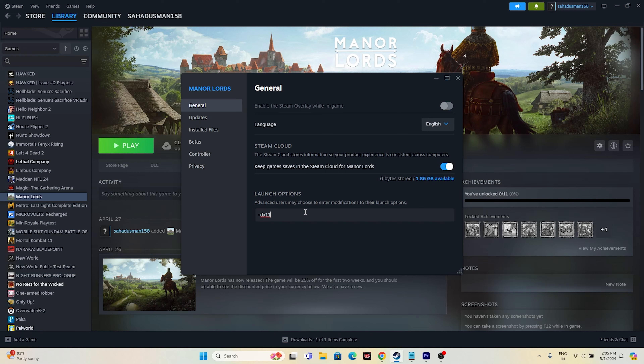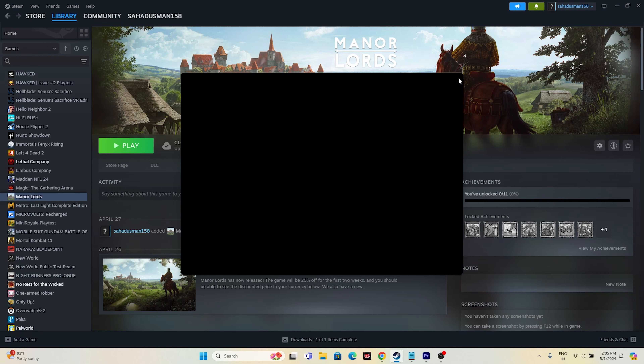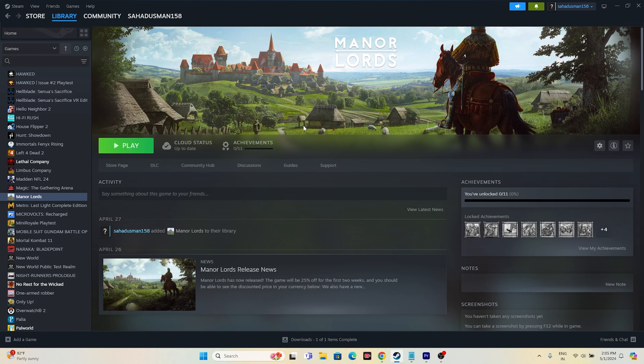The next step is to add launch options. In the game properties, you can try '-dx11' as a launch command. Alternatively, try '-dx12', which works in most cases. You can also try '-d3d12', as that has worked for many users. Try these options and then launch the game.